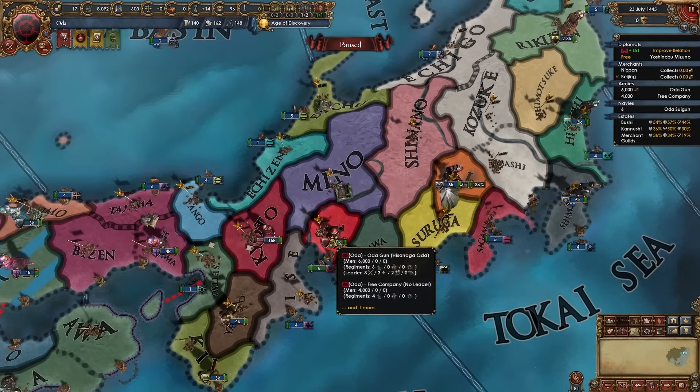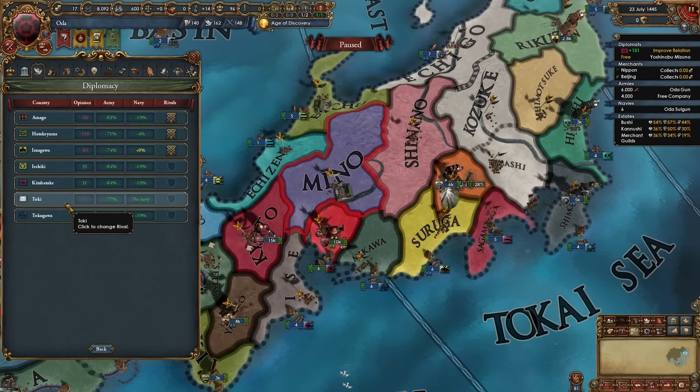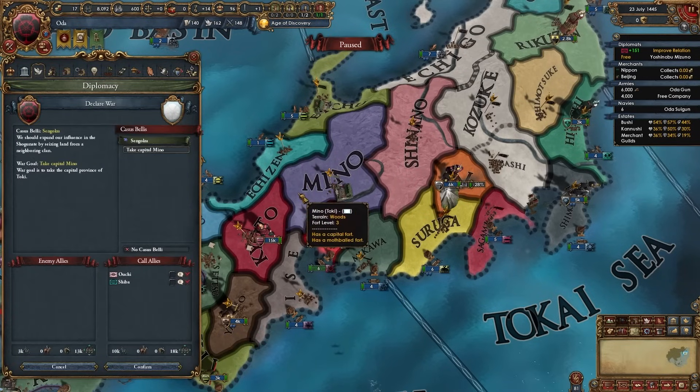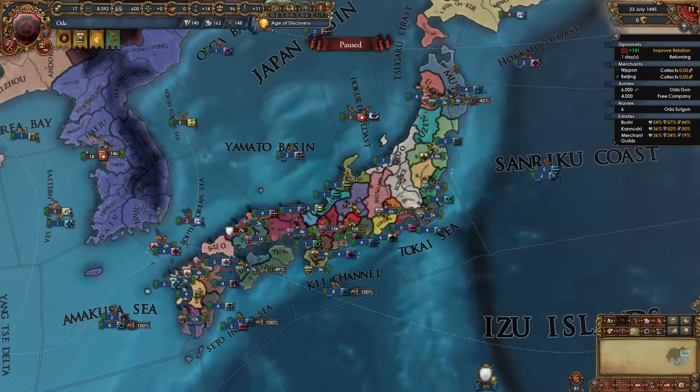Now that my infantry regiments have been recruited I'm ready to declare my first war. Before your first war is when you want to rival the nations you'll be fighting. I'm going to rival Toki, Tokugawa, and Kitabatake. And there's my declaration on Toki — our first war has started. You're fighting whichever nation is the easiest for you to fight.